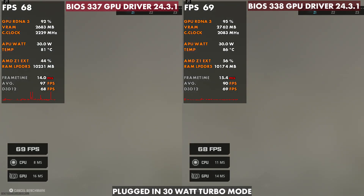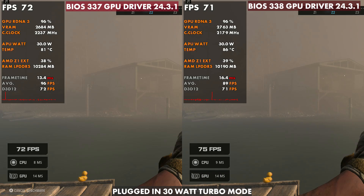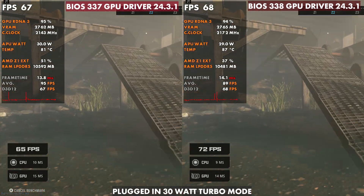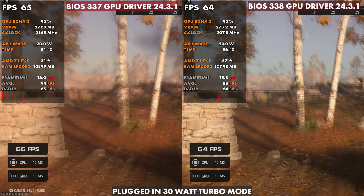The last thing I want to take a look at is Call of Duty, especially plugged in — I've had this one get me pretty warm even on 337. For the most part, we come in around similar to Shadow of the Tomb Raider, 80 to 81, but 86 to 87 plugged in. Very similar pattern, but five to six, and I've even seen a seven degree difference here with 338 versus 337.